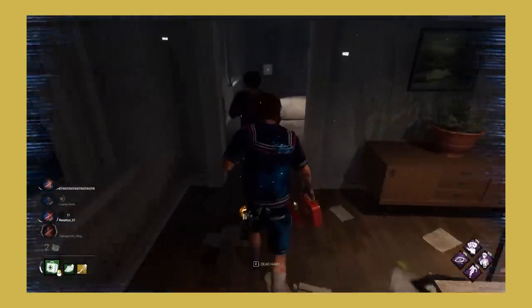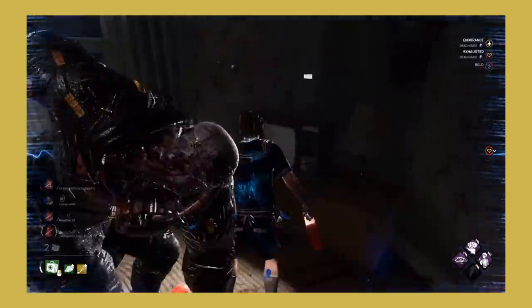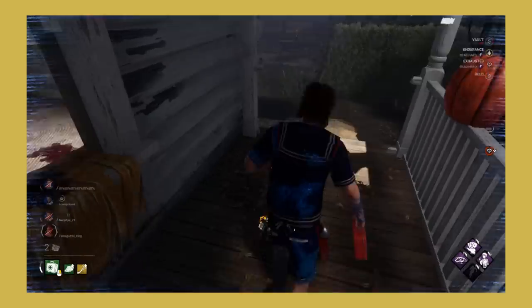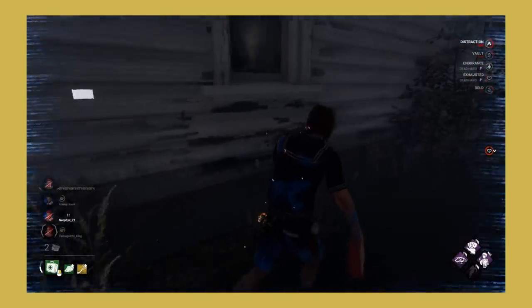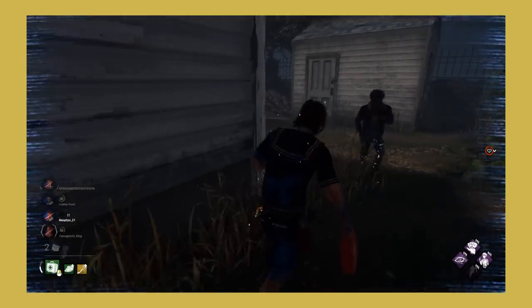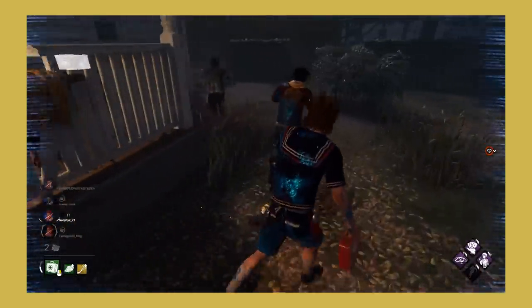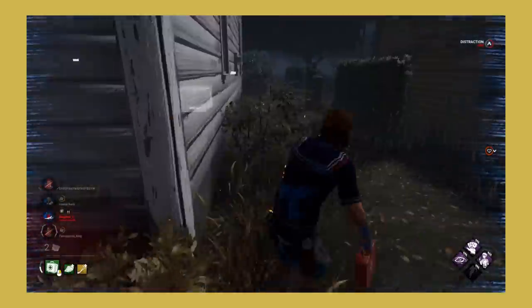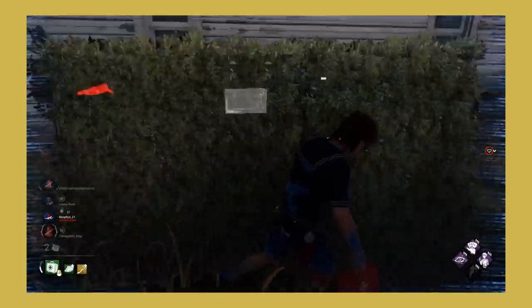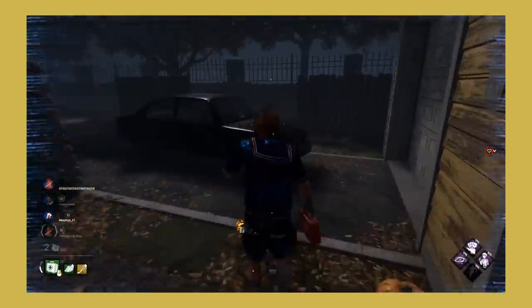The worst part about Dead Hard is having to assume every single injured survivor has it, which does get tiring. Not being able to lunge as killer isn't very fun. With this change you'll be able to predict when a survivor may have it, so you'll only have to bait them out then — this makes the perk much less tedious to go against. For this reason I think it's a good change, and I hope we'll see different survivor perks being used. There is one problem though: I believe the perk should only deactivate after it has successfully blocked a hit. Deactivating after every use seems a little overkill to me.